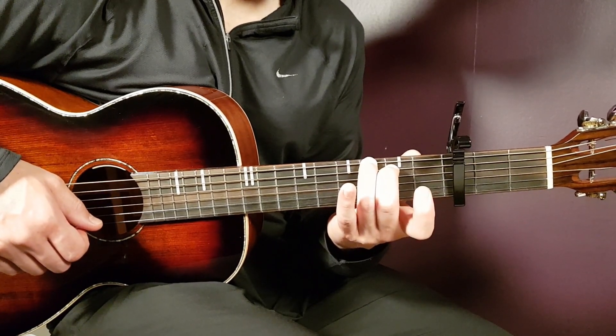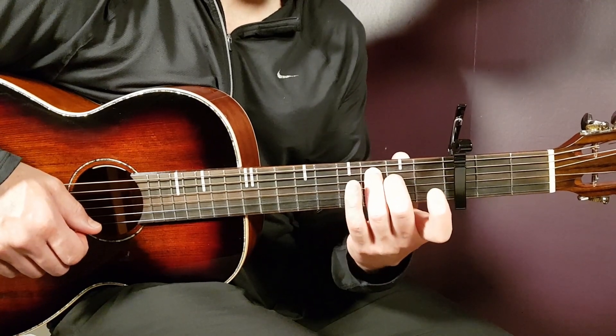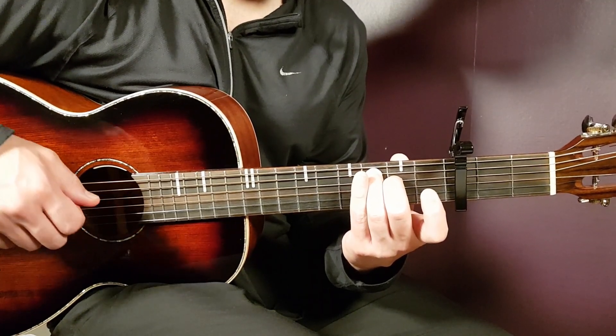The next chord is the C major 7. It's very similar to G — you just move this grip one string down, so to speak. And that gives us third on A, second on D, open G, open B, and open E.